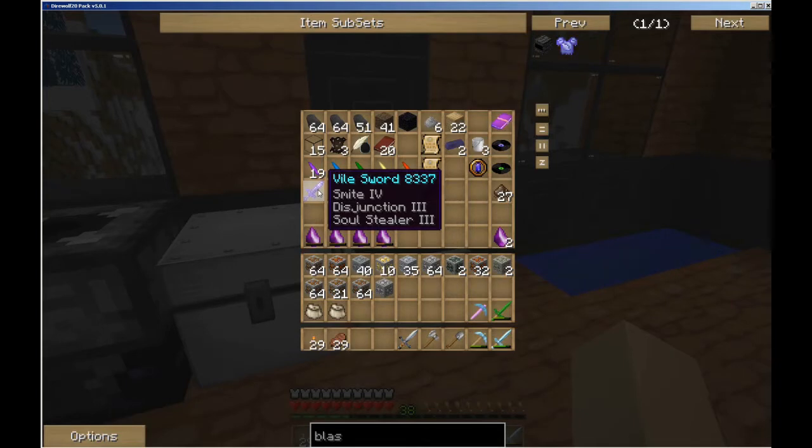It also means I'm going to have to build an anvil and some more vile swords, or at least the ingots you make them out of, so that I can keep this thing repaired. Because the odds of getting Soul Stealer 3 on a first enchant again are probably not great.